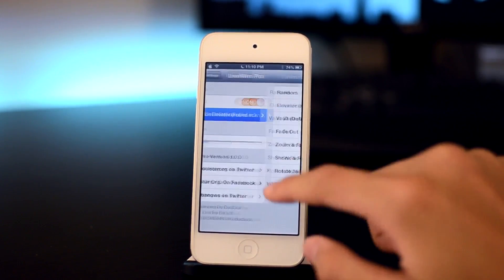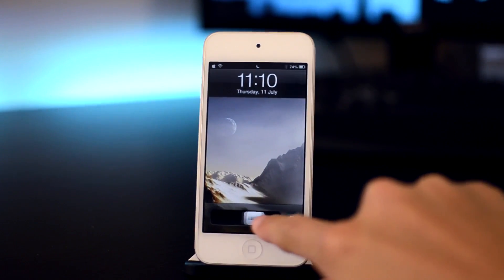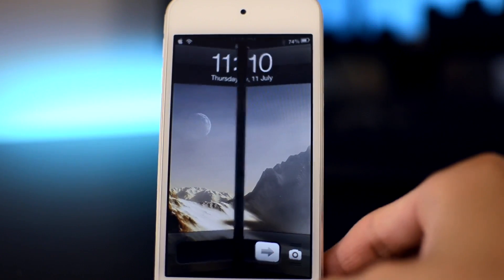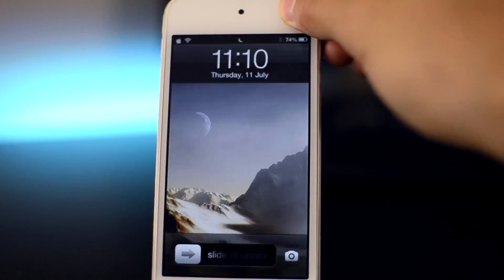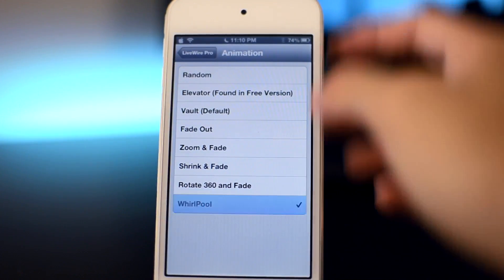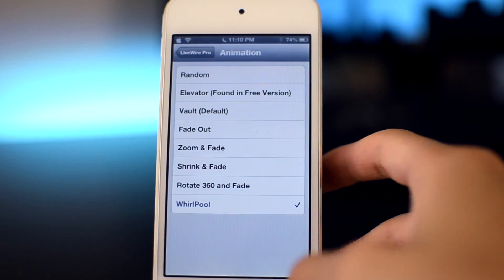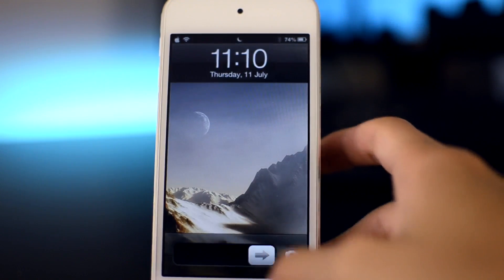This tweak gives you animations when you unlock your device. Currently I am using Elevator. Let me just switch to Vault, which is the default animation — looks quite nice. Let's change it to Shrink and Fade. And here is Whirlpool. You can change it to Random to have a random animation every time you unlock your device.